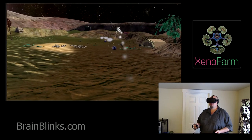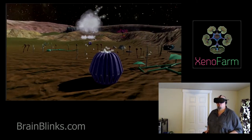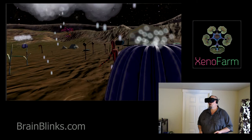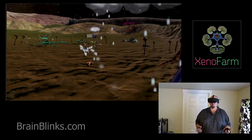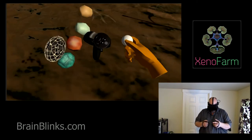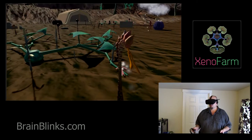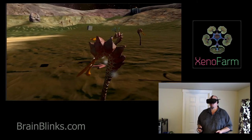You can teleport by holding down the button and you can also change your facing direction when you teleport — kind of like you could in Far Lands, or that new Epic game has the same deal. I think it's really nice to be able to change direction while you teleport. To do that, you hold down your thumb button and point with the left analog stick where you want to face. It makes it very easy to get around and look at what you want.